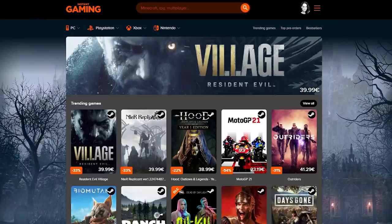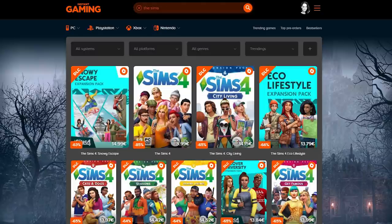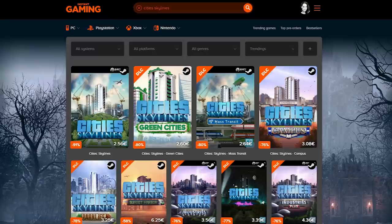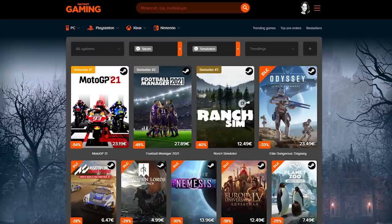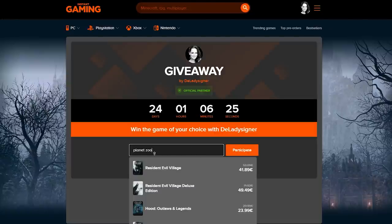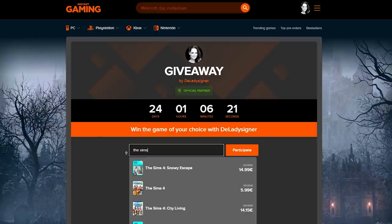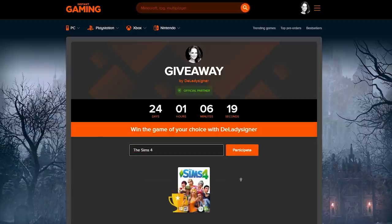But quickly before we jump into it, let us thank our very first fantastic sponsor of the channel: Instant Gaming. At Instant Gaming you can get your most favorite games with up to 70%, sometimes even 90%, discount. If you use the link in the description below you'll get an amazing discount and also be supporting the channel. To celebrate this collaboration we are doing a special giveaway where you can win a game of your choice — just click the link, enter the game or DLC you'd like to win, and participate. Good luck!